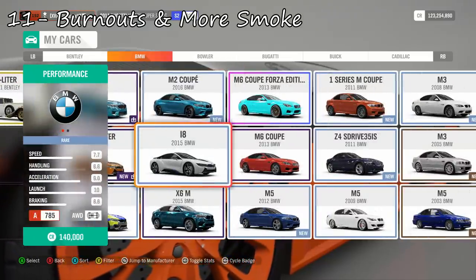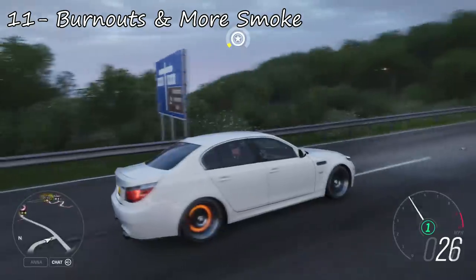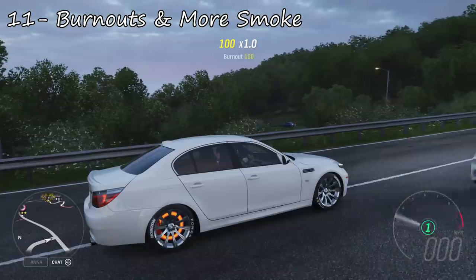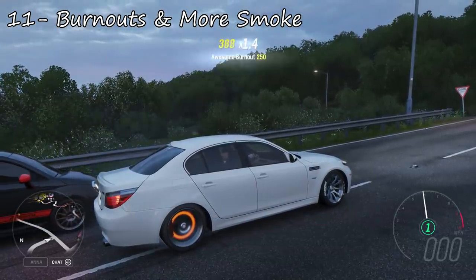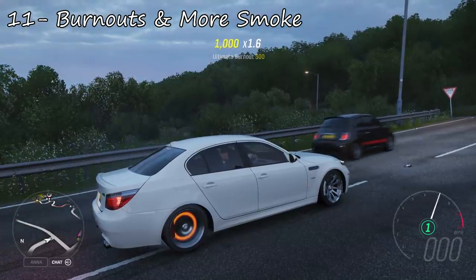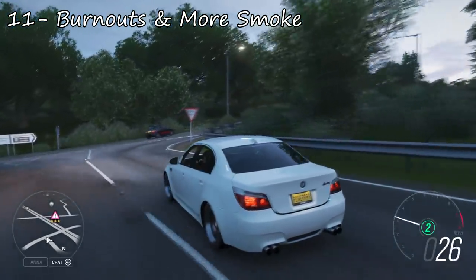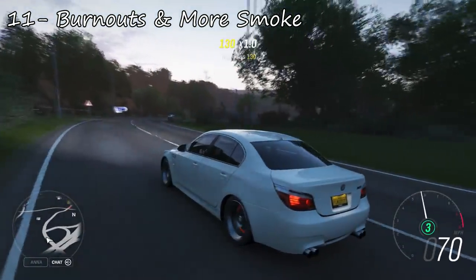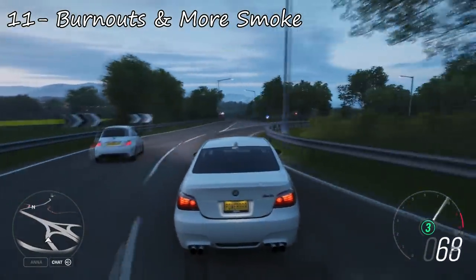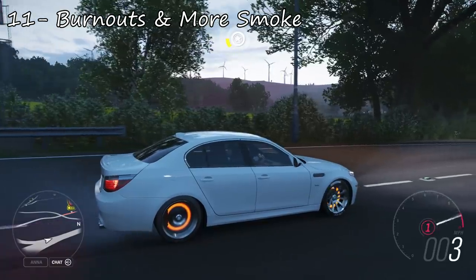Next up is another very simple one which would require very little coding: the ability to do burnouts and just a little bit more tyre smoke. The BMW M5 in Forza 2004 is one of the only cars in the game you can do a burnout in while completely stationary — it's quite difficult but it's possible. Every other car will either completely stall or you won't be able to do it without rolling at least a couple of miles an hour. Just make every car like the M5 — the ability to burn out your wheels while completely stationary. And along with that, add a little bit more tyre smoke as well, because that's also not very hard.